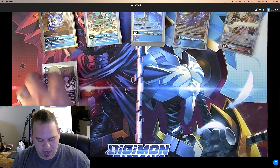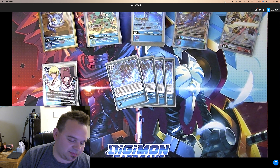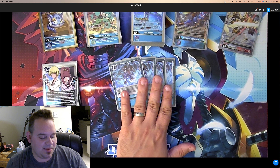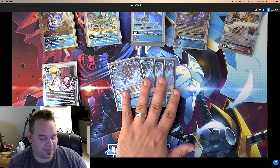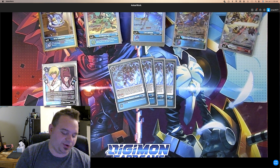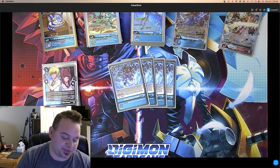We play 4 Blazing Memory Boost. On play, reveal the top 6 cards of your deck, add 2 cards with Blue Flare and their traits to your hand, then you may play one Kiriha from them without paying its memory cost. Place the rest on the bottom of your deck in any order, then delay gain 2 memory. Super important card — it lets you confidently go second, sets up your plays, and you can search it because it's a Blue Flare card. One of the best cards in the deck.